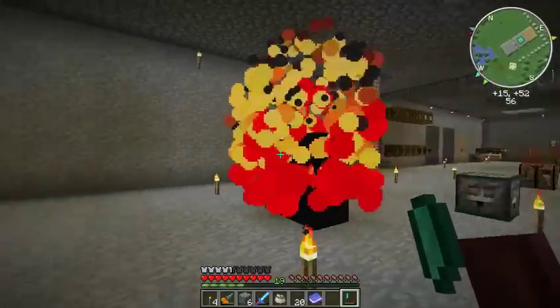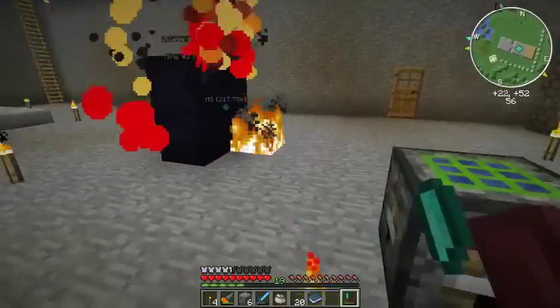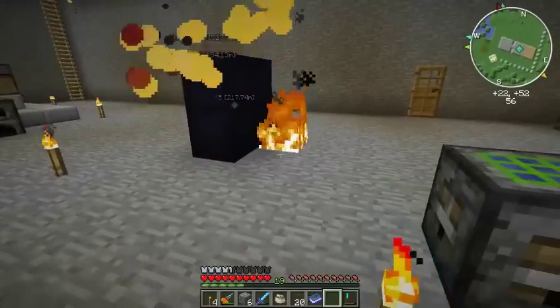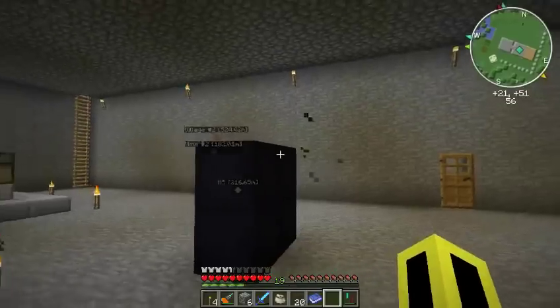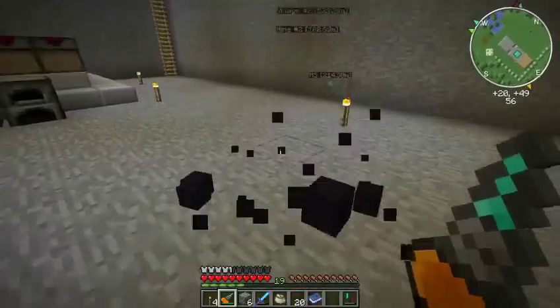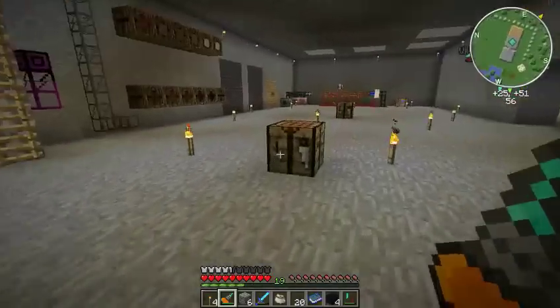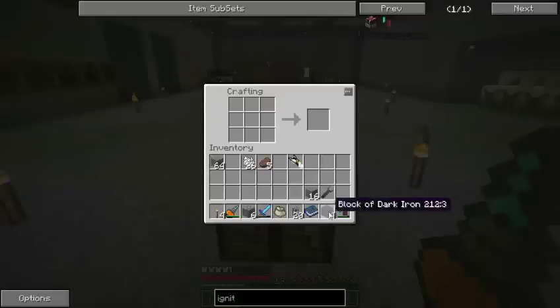And there we go. Look at that bad boy. Look at that — see? Fire! Quick! Panic! Done. And now I can pick back up the blocks. Bring it over to a crafting table. If I put a block up there I'll get the ingots.